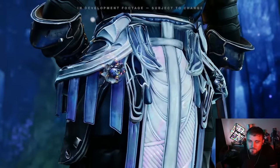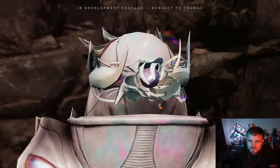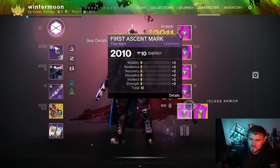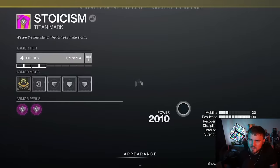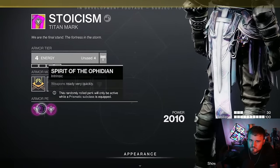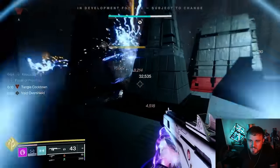In the Final Shape, we're going to be making these new exotic class items. These new exotic class items allow you to steal perks from other exotics and combine two perks together into one single exotic. The perks that come on them are actually random rolled. One thing that is going to be fun is to chase these perks and then find different combinations that work really well. This is going to be insane.